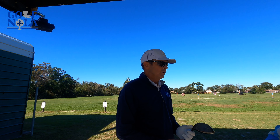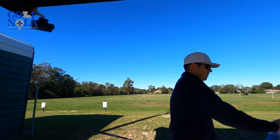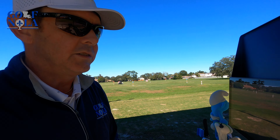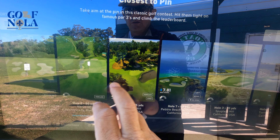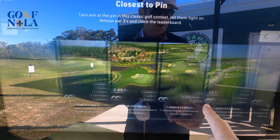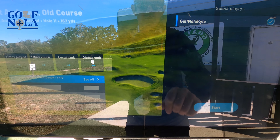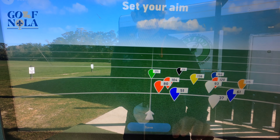Going to the main menu and showing y'all Closest to the Pin. You actually get to choose from all these holes — Royal Troon Old Course, it tells you the yards, Kiawah, Spanish Bay, St Andrews Old Course. Let's try St Andrews — I've done that one before. This also shows this week's leaderboard here at Timberlane — people who have tried this. Let's go ahead and start it.